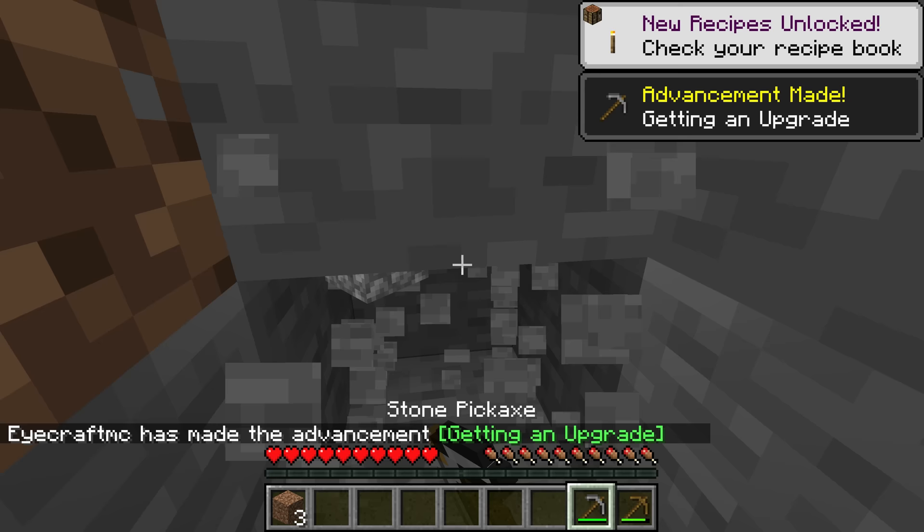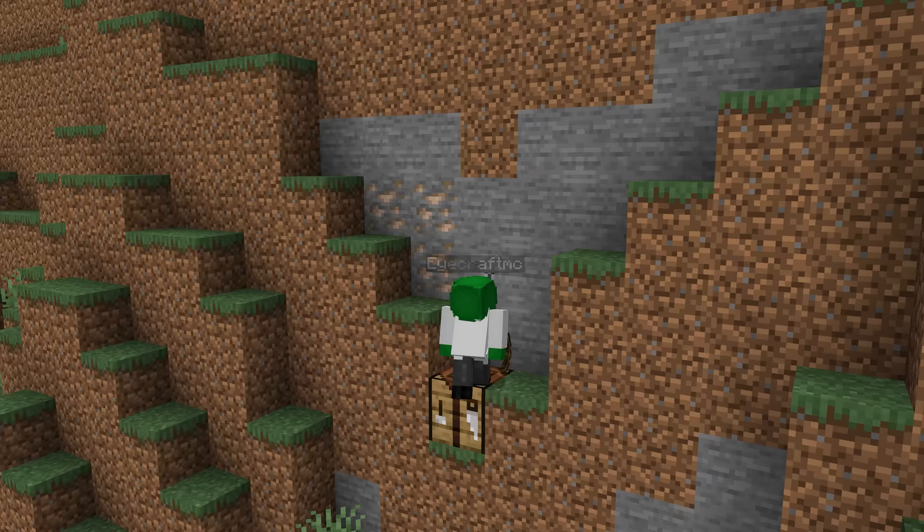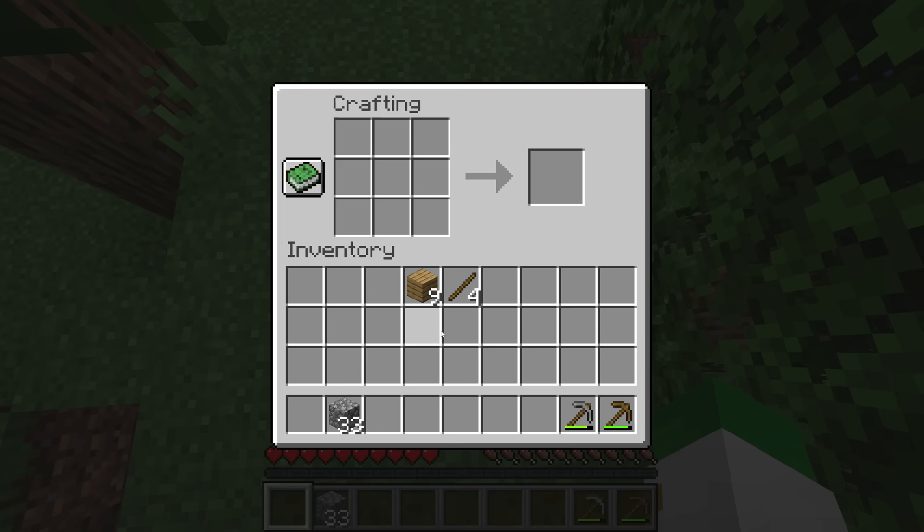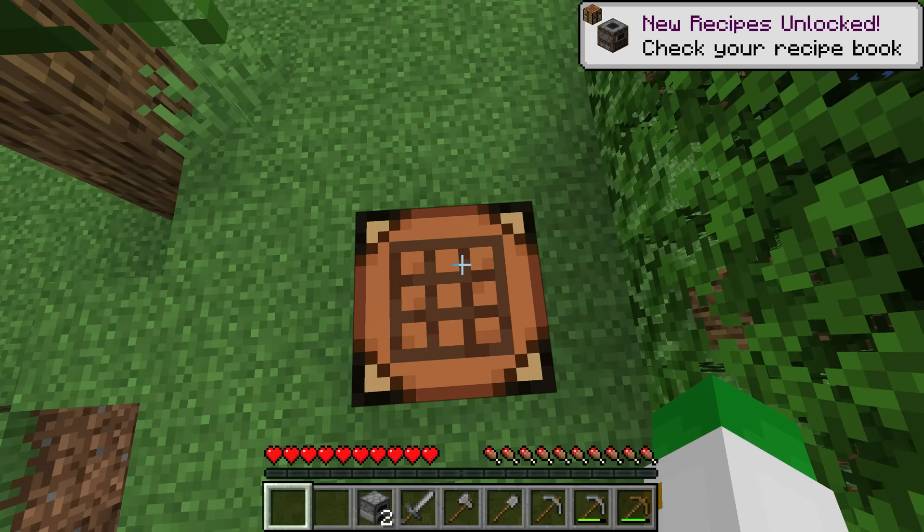Go back down with your stone pickaxe and mine out a bit more stone. Generally you want enough for all your tools and two furnaces, but if you see some iron nearby, you can get enough for one furnace and a stone pickaxe. I didn't see any easy iron nearby, so I'm going to mine out about 32 cobblestone. Then exit back out, make some more sticks, start making your toolset, and finish off by making one or two furnaces.